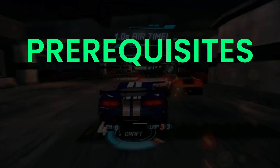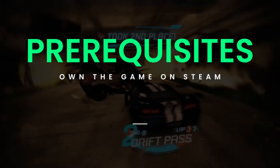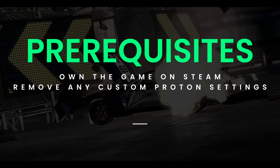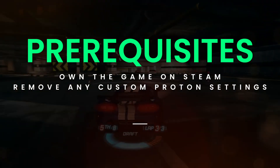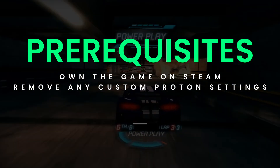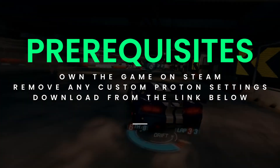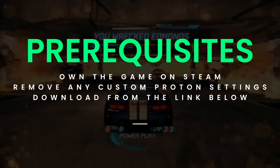With the disclaimers out of the way, let's get on with the prerequisites. Obviously, you need to own the game on Steam. It should already be downloaded and run at least once before we do the tutorial. If you have a custom Proton set, remove all Force compatibility for the purposes of this tutorial, and experiment later with Force compatibility. You'll need to download the patched files from one of the links in the description — you only need one of them; the rest are mirrors in case one goes down.